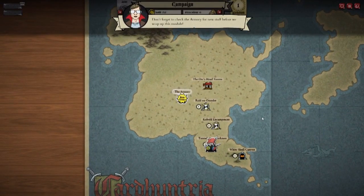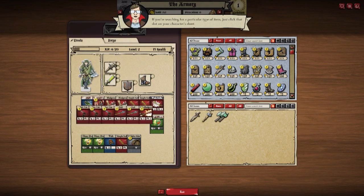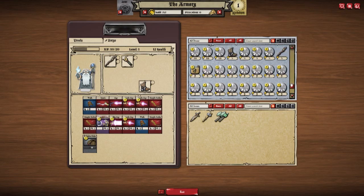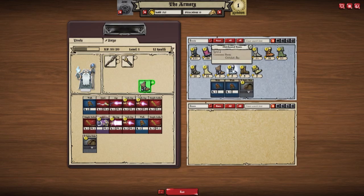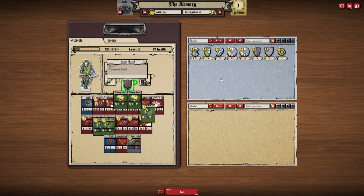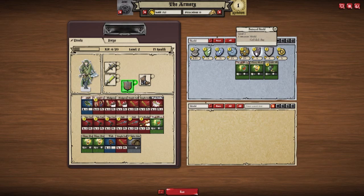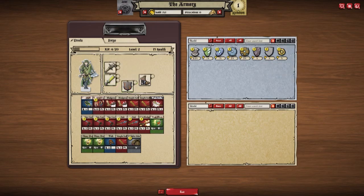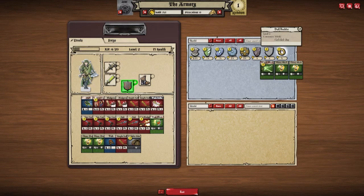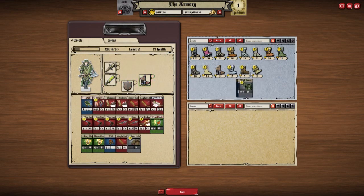White skull cavern - don't forget to check the armory for new stuff before you wrap up this module. Let's see if we've got any good boots here. We've got a shuffle, and you can buy certain things - you can't buy certain things depending on your level. Let's get a better shield. And each thing has - what is that? Oh, this is a level two, but it does have a long range block too. Might go with the buckler.